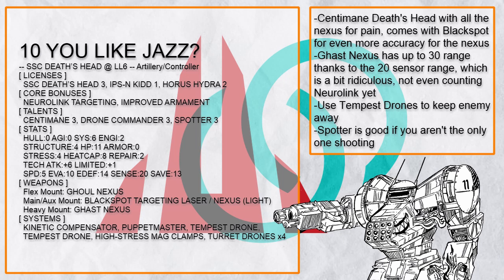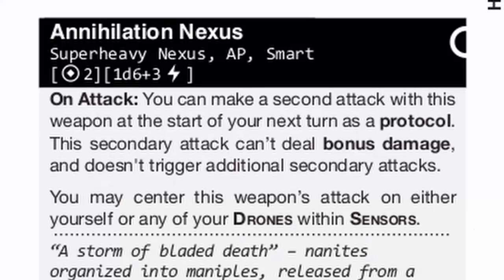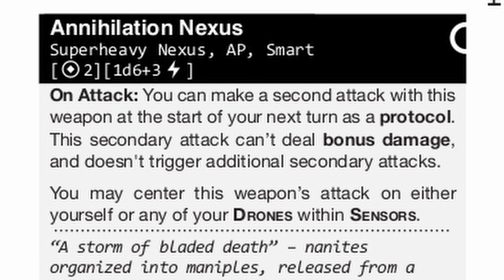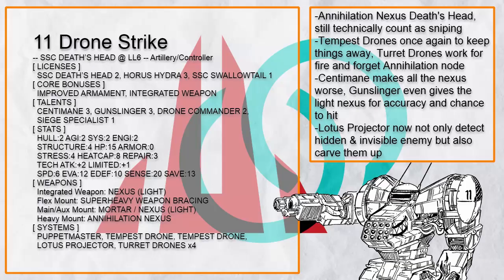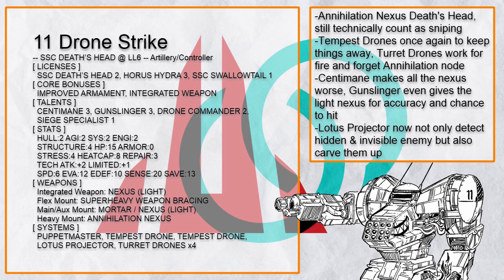Why not bring in the big Nexus? This is Drone Strike, an Annihilation Nexus Death's Head which, with Death's Head's sensor range, could effectively grind up everything in or slightly beyond range 20. Target is hiding or invisible? Use Lotus Projector, or just fire out a Turret Drone as a fire-and-forget node for Annihilation Nexus — hidden targets in area patterns get hit just as well as if they are standing out in the open. Nobody can escape from your bees.